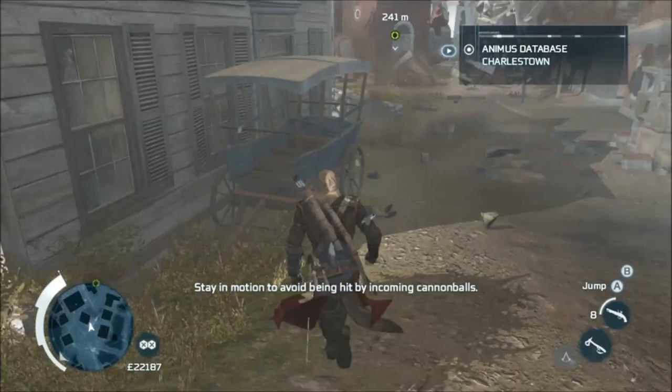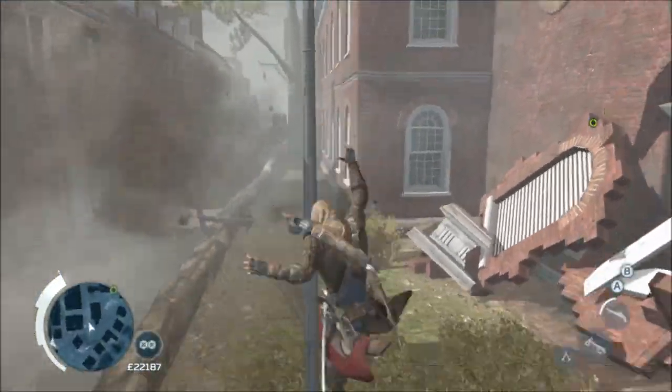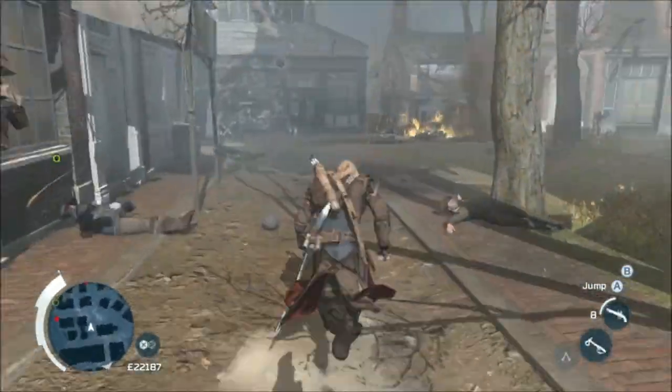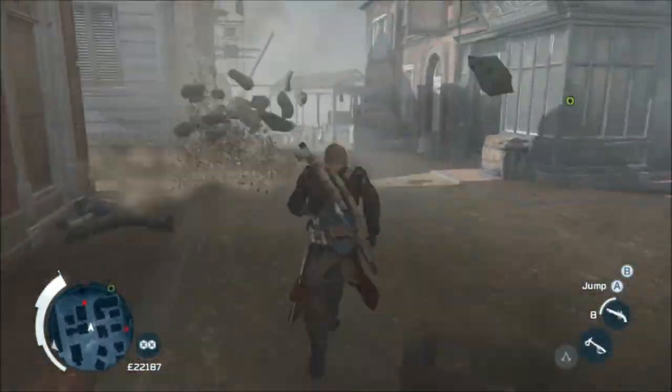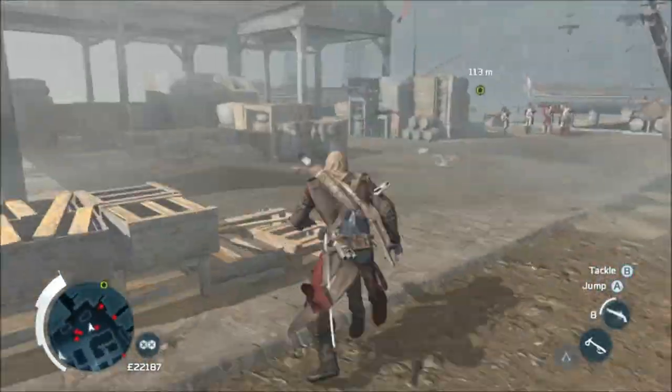Running through here, it says stay in motion to avoid being hit by incoming cannonballs, so all you have to do to avoid damage is keep moving and try not to climb up lampposts. Run and you'll eventually get to the port where there are some soldiers who seem to ignore me, so unless I was really lucky, this bit is super easy to just keep moving.